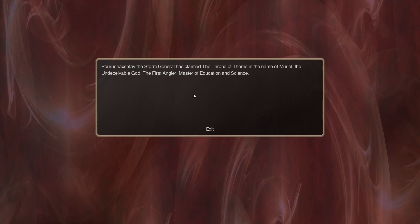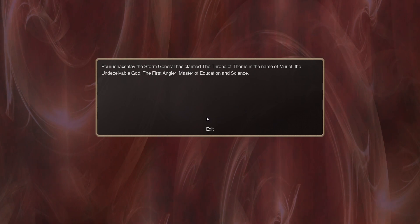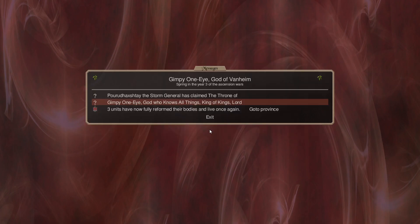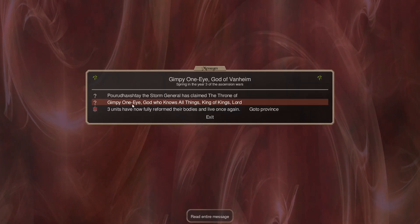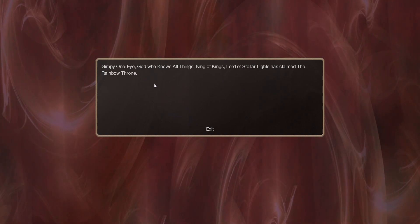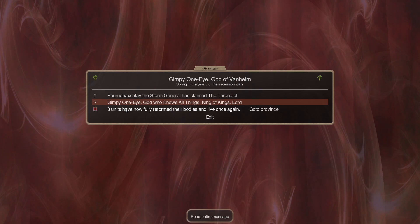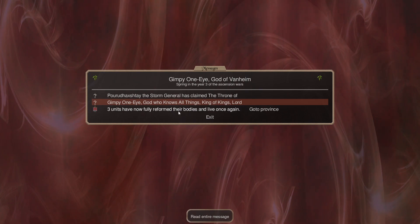Has claimed the Throne of Thorns in the name of Uriel, the un-deceivable god, the first angler, master of education and science — interesting combination. Gimpy, who knows all things, has claimed the Rainbow Throne. That's us. Gimpy, God who knows all things, King of Kings, Lord of Stellar Lights, the Rainbow Throne. The un-deceased have now fully reformed their bodies and live once again — those would be the boars.